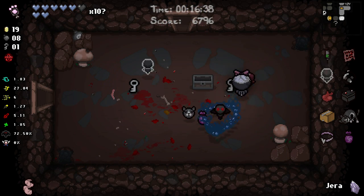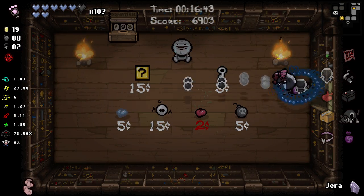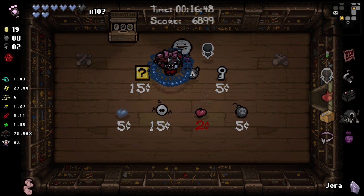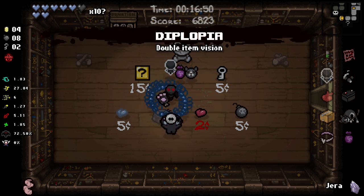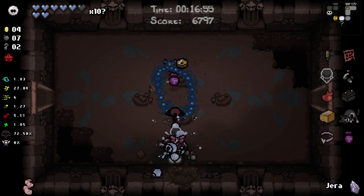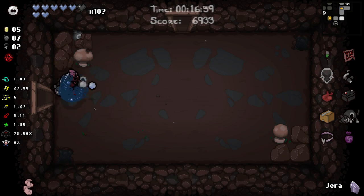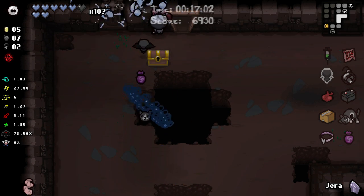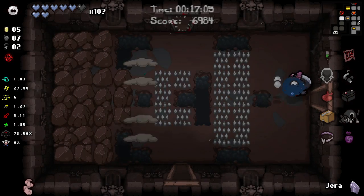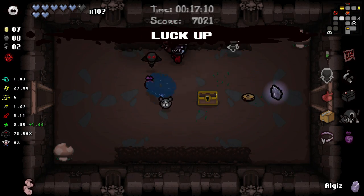We could save the Jera rune for the chest and double up on the items in there - not a bad idea. Speaking of doubling up - sure, we're gonna get rid of the paw. That was a long time with that paw but we're gonna go ahead and take that. We're gonna save the Jera rune all the way to the chest.